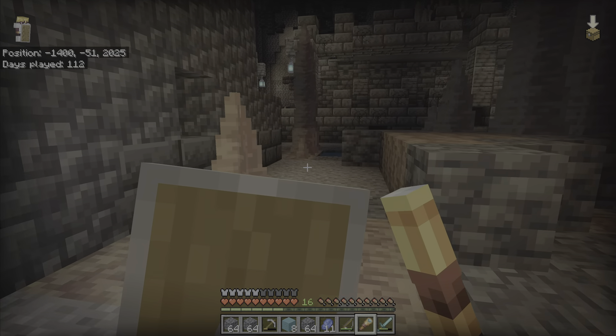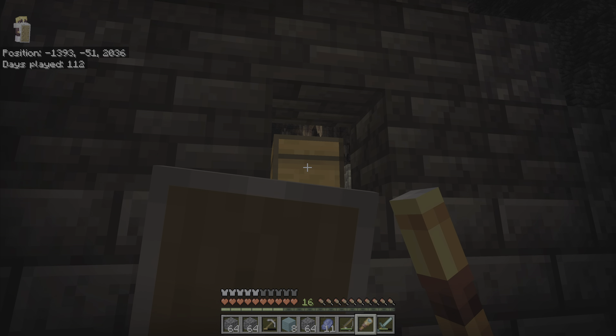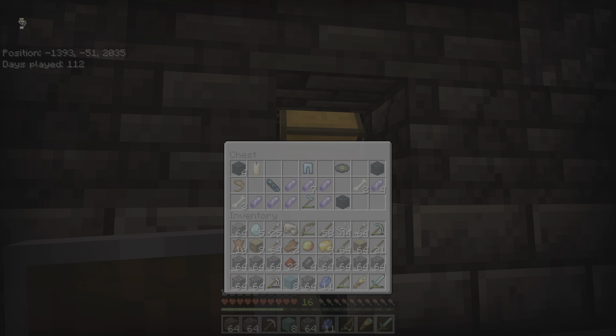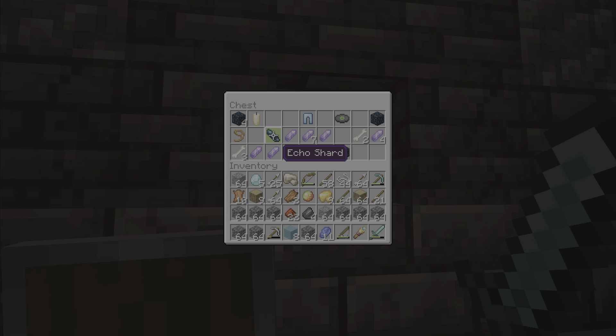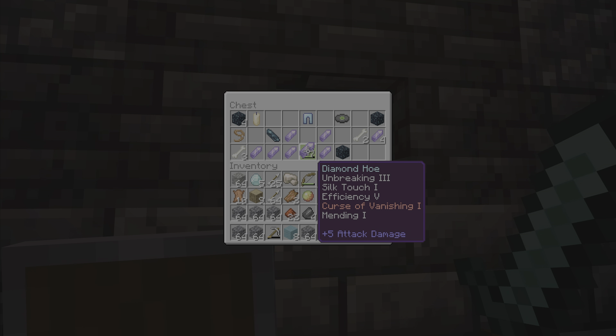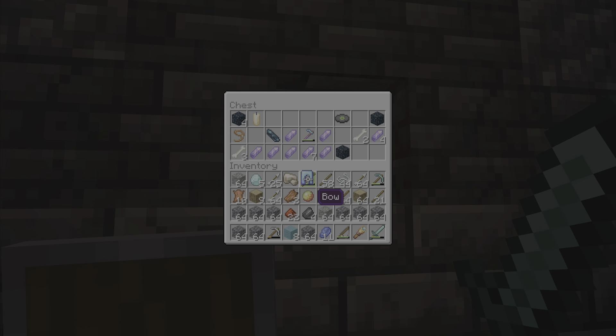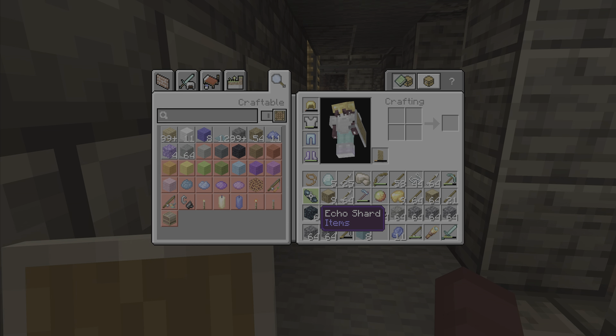I don't see many over here. Echo shard — what does this do again? Skulk candles, I could live without candles. Oh, it has mending! Diamond hoe, unbreaking three. Wait, it has curse of vanishing. I'm definitely taking the pants though. Hold on, let me Google it.